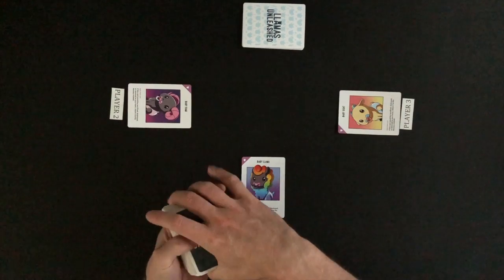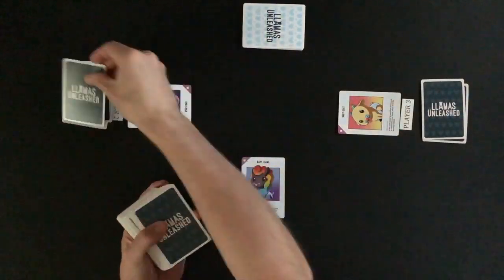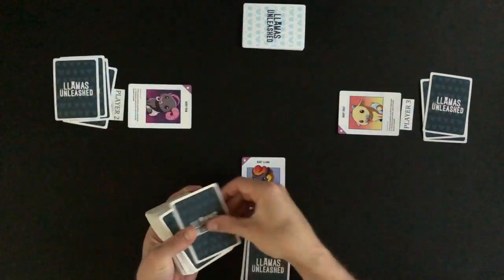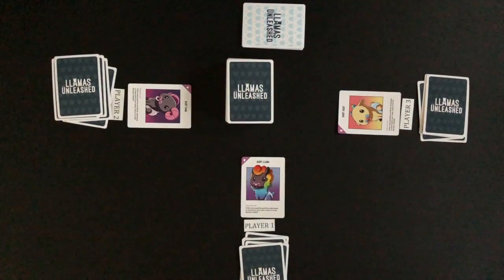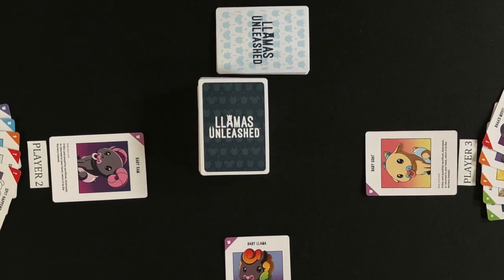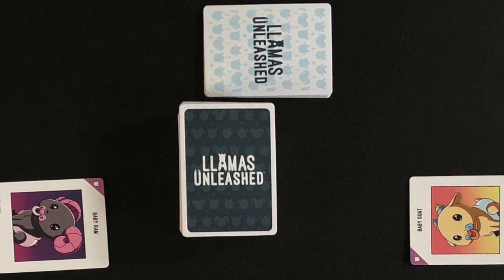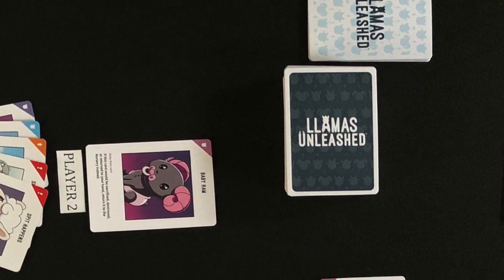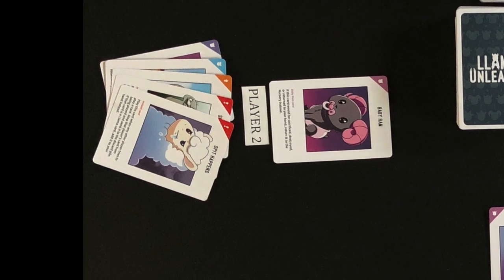Lastly, the blue back cards are shuffled and each player is dealt 5 cards. The 5 cards dealt are a player's hand. The remaining cards are placed in the middle and this stack of cards is known as the deck. To review, the setup has the nursery, the deck, a player's field which are cards visible by all players, and a player's hand which should be kept hidden from the other players.